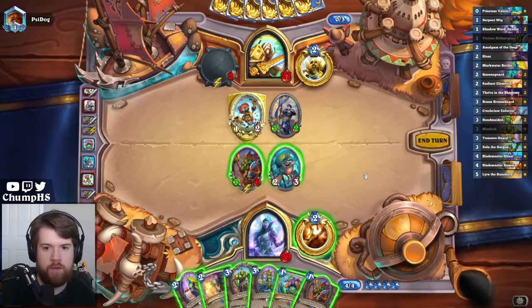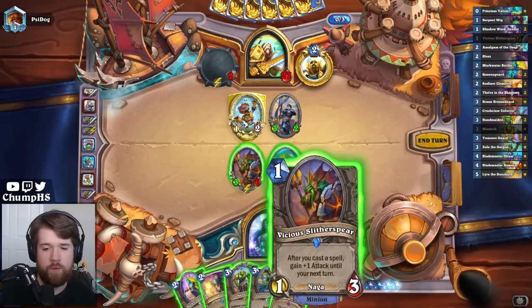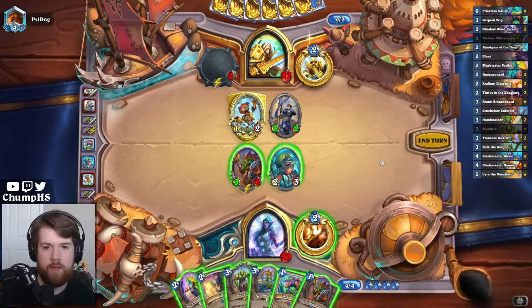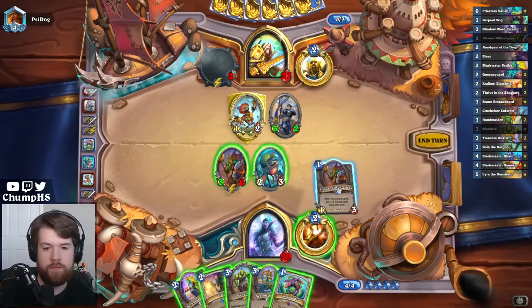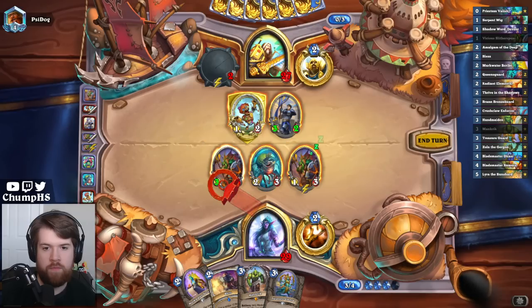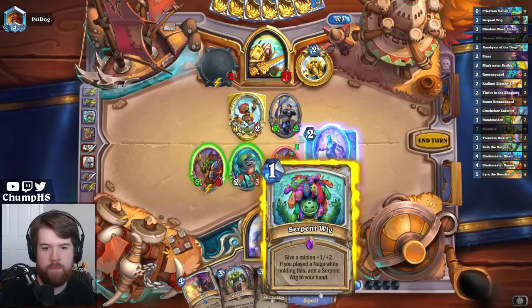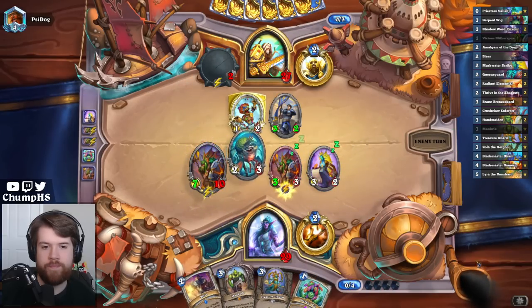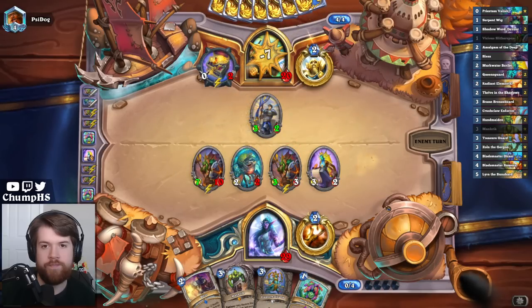Treasure Guard Wig. Or I could go Slither Spear, Wig, Murkwater Scribe, Wig — that's kind of nice. I just want to stack everything into one minion because I have Bless. I might just straight up Bless next turn. Have a 12-12. Or after the turn, a 13-12.